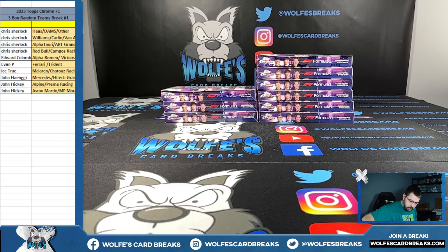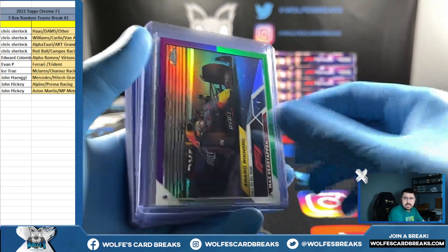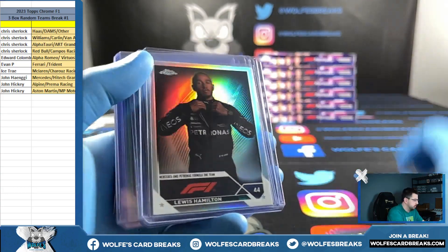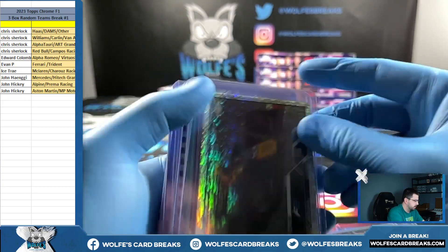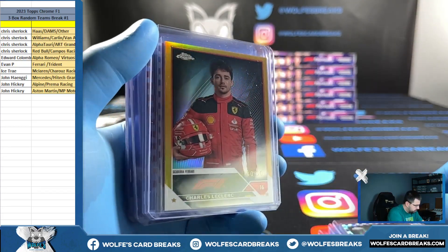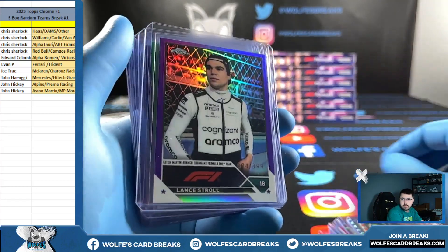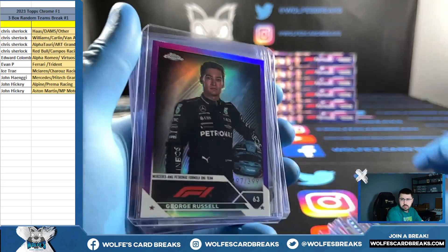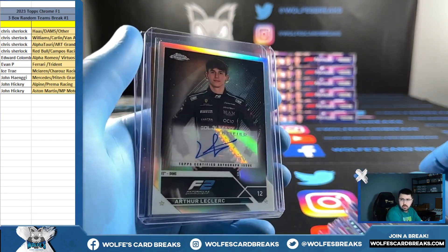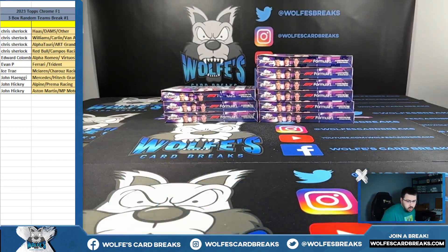Alright, so we've got some non-numbered refractors, then our numbered refractors, then our autos - here we go. Hit recap: 2023 Topps Chrome F1, random teams break number one. That one's numbered out of 199. Alright, here we go on the numbered stuff - gold, gold, good gold. Orange to 25. Gold. Autos one and two. Appreciate it boys, thank you!